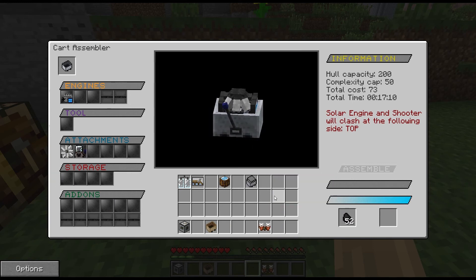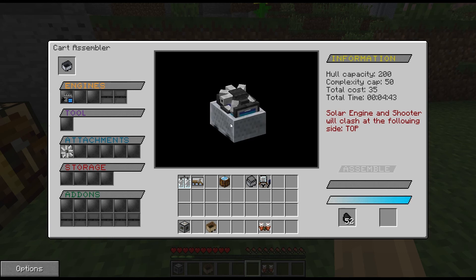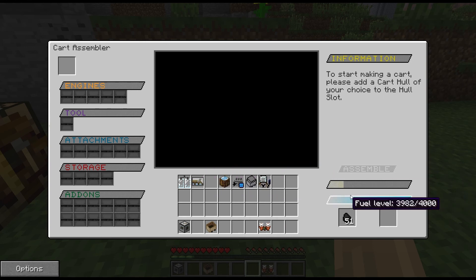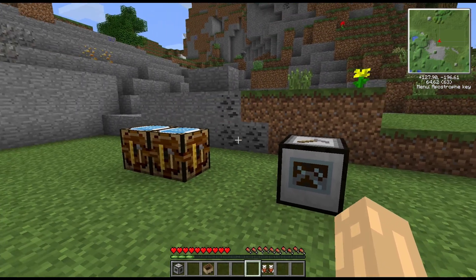We'll put a shooter on there. We can see it will shoot in various directions. Let's take the engine out and just have the cart by itself — and yes, that is actually taking a proper amount of time now. It's going to take a minute and a half to make this one, which is quite quick since there's only one attachment. As you can see, the hull has disappeared from the input slot and all the attachments are gone too — you won't see them again until it's finished, then it'll pop out as a modular cart.